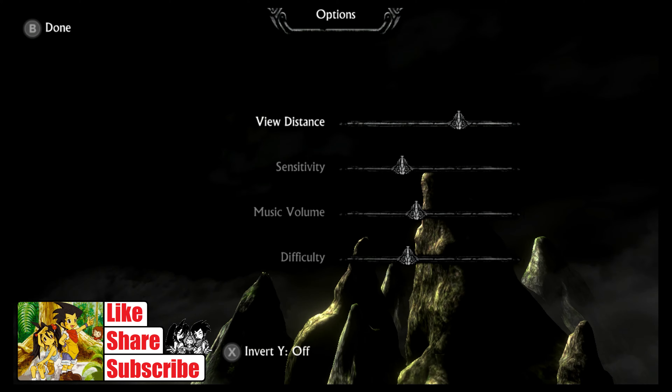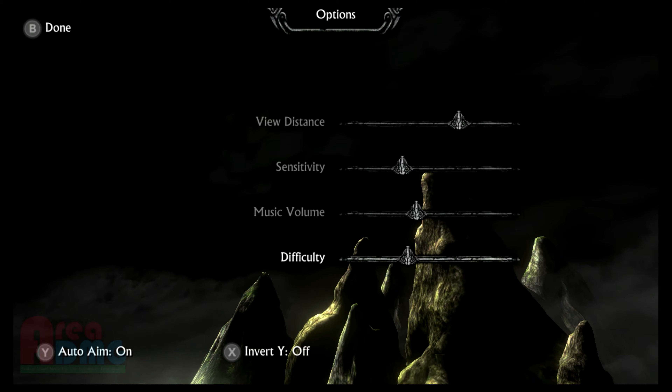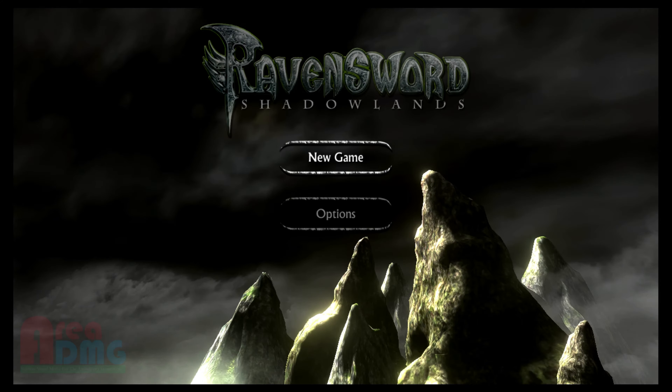Let's take a look at the options. View Distance, Sensitivity, Music Volume, Difficulty — there's a difficulty slider. Let's put the view distance all the way up, just because. It has auto-aim on it for some reason.